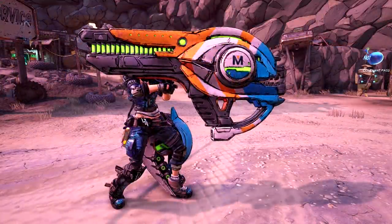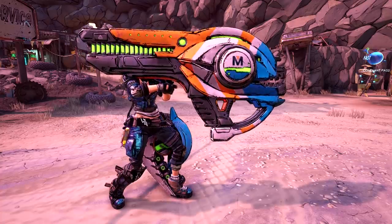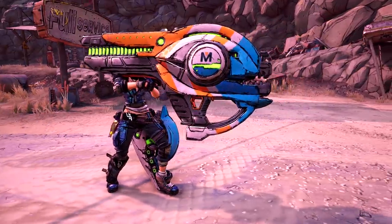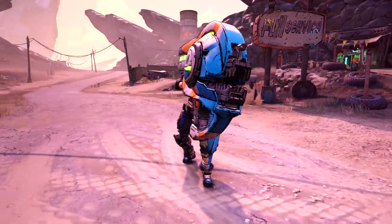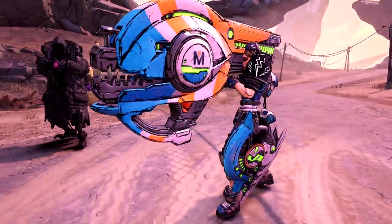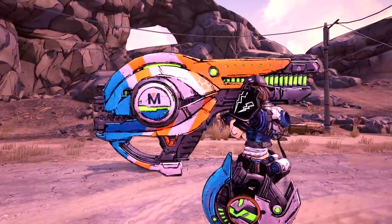They sent me some giant Maliwan boss weapons. After doing some digging, I realized that these are the giant mech robots' weapons that they carry and shoot at you. They gave me six different giant weapons, and three of them I was able to identify which mech robots carry them. I'll show you those mech robots and then show you how these perform and what they look like when you're actually holding and shooting them.